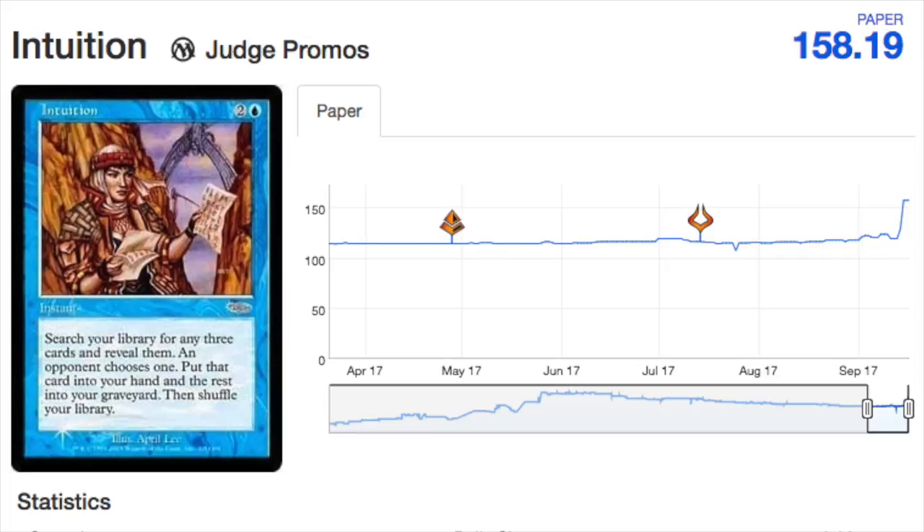Let's talk about old school judge promos — the ones that look like this with the DCI and the shooting star stamp, as they called it. These are not common; they are collector's items and very difficult to get a hold of. I haven't seen many of them. If you're at your local game store you're not really going to see this type of stuff — only at GPs, or if someone has a really good binder. As time goes on, collector's edition cards are very hard to find. They've all been going up because the Magic player base is getting older and typically when you get older you have more money.